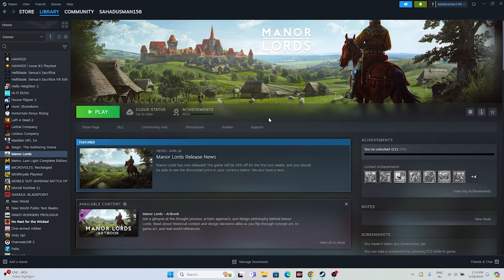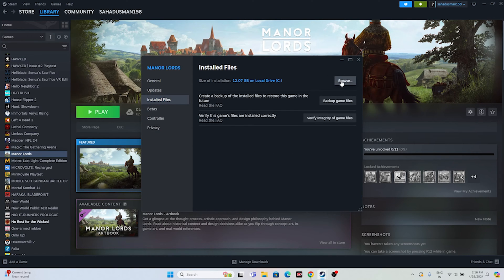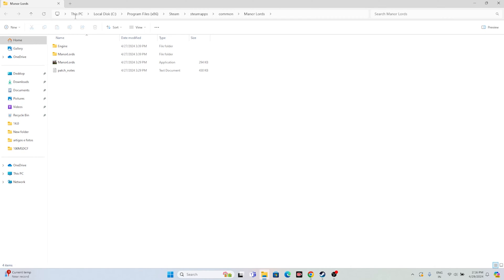If that doesn't work, move to the next fix: launching the game from the installation folder. Most of us launch from Steam, which might be causing the crash. To navigate there, right-click Manor Lords in Steam, go to Properties, then Installed Files, and click Browse. This redirects you to: This PC > Local Disk C > Program Files (x86) > Steam > steamapps > common > Manor Lords. Launch the game directly from here.